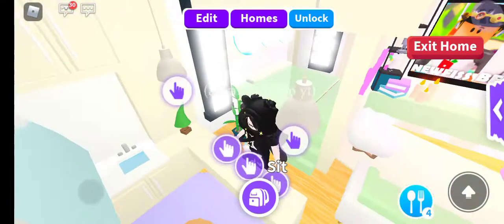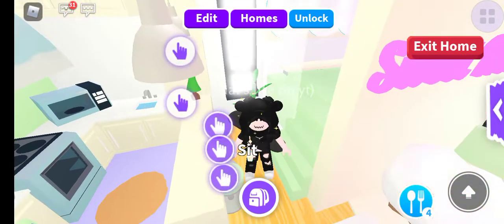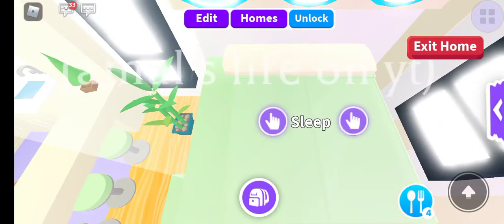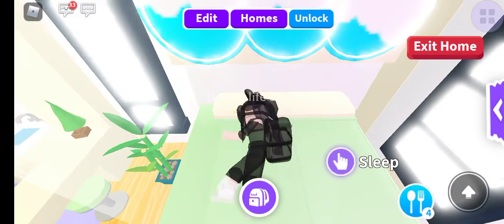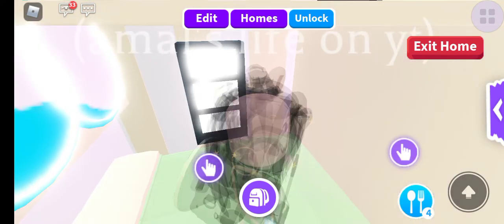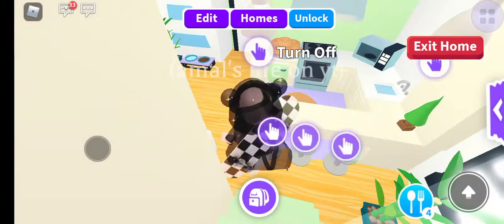I just used some stairs, I put up a window here, and I put a bamboo plant to kind of section it out. So we have some stairs, we have a bed, and I used chopping boards to make pillows. Then I used bricks right here and added mirrors - I feel like that looks real nice. To fill out the empty space I put a tiny window.